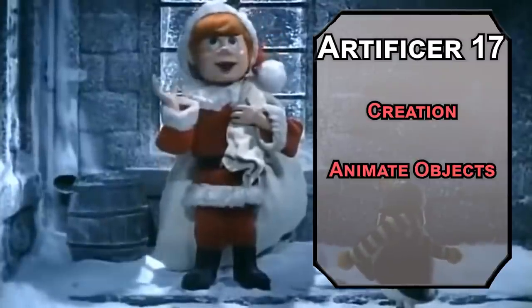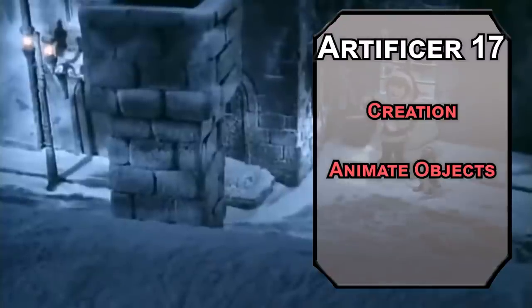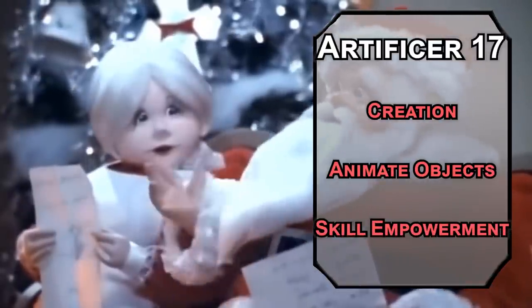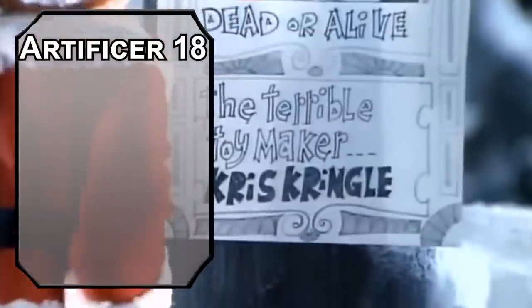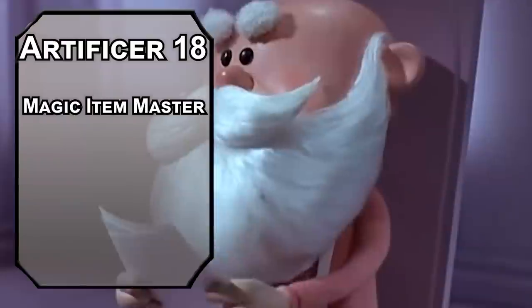Animate Objects brings toys to life — not like Skylanders, just a bunch of fun tiny flying creatures. Your helpers' stat blocks are all in the books; just know you can command them with a bonus action. Skill Empowerment gives a creature expertise in a skill they're proficient with for an hour, depending on concentration — helping you do better with whatever you need, or inspiring your reindeer to pull that sleigh. Eighteenth-level artificers are Magical Item Masters, letting you attune up to six magical items at once, with two more infusions.